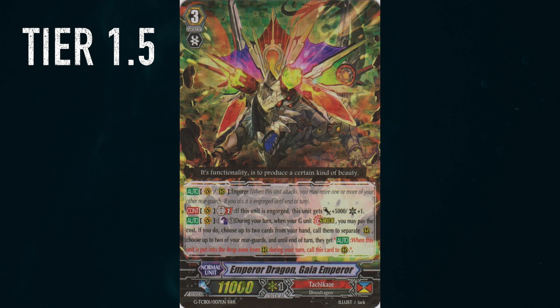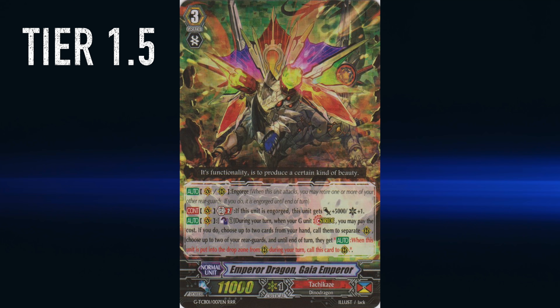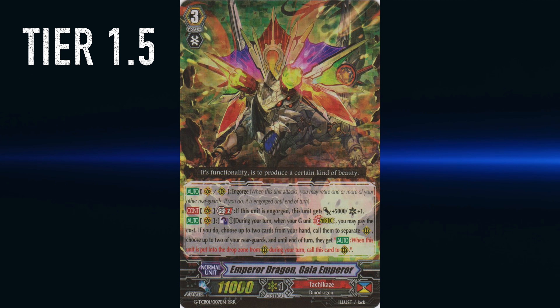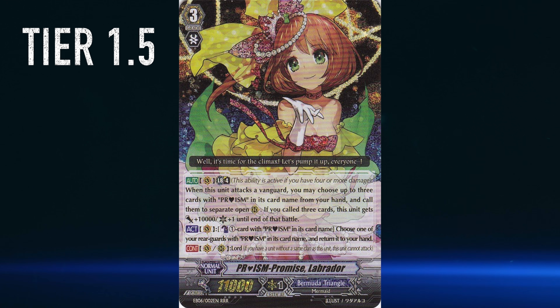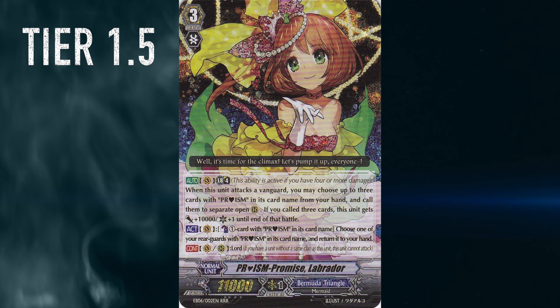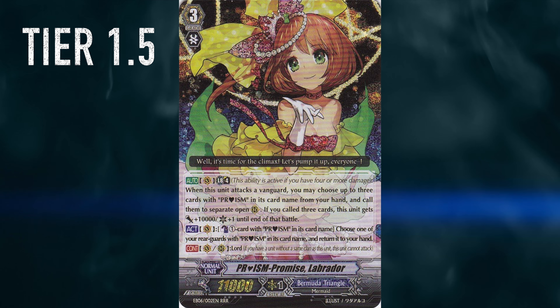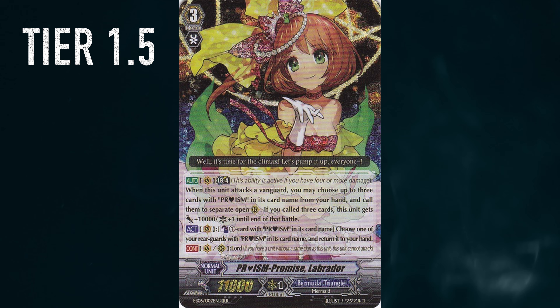Then we have Tachikaze Gaia. I'm putting it up there because we actually saw this deck top 8 quite a lot in the Spring Circuit. Consistently it never goes into top 3, but it was in almost every single top 8 — well, like 30% of them — so it's really up there. Then we have Bermuda Triangle Prisms. They were a very good sleeper deck already — had a good rush, could run 12 crits. On the first stride they would draw a lot, and they really had some closing power with the stride and the break ride on top of that. Now they got some more support, so Bermuda Triangle Prisms is definitely up there.